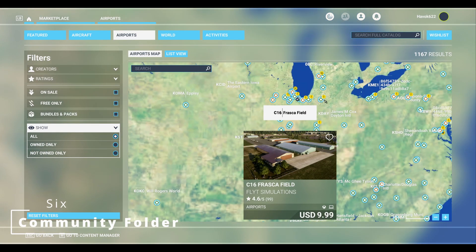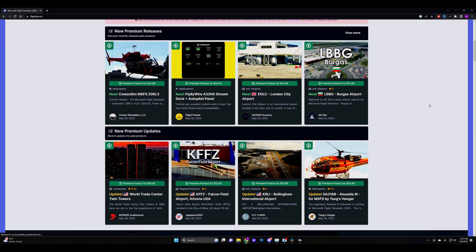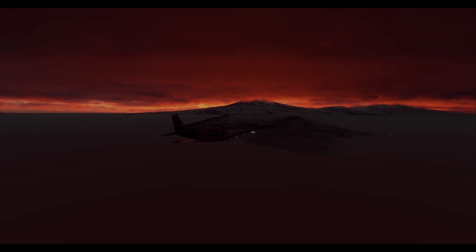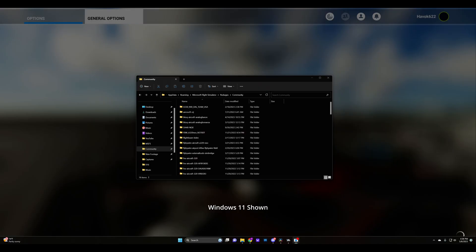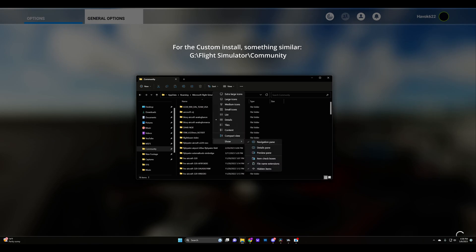Moving on to number six: for those of you who haven't ventured into the world of third-party mods outside of the marketplace, or if you've never added a mod at all, this one's for you. Finding your community folder can be a little tricky depending on where you bought the simulator. If you use the default installation location you can find it at the path shown on screen. For the Windows Store install check this location; for the Steam install check this one. Note that Windows 10 hides the AppData folder by default, so go to View in File Explorer and select hidden items to make it visible.